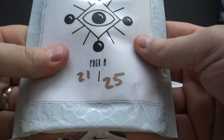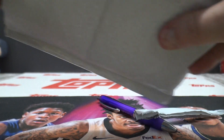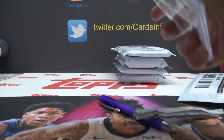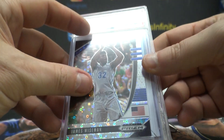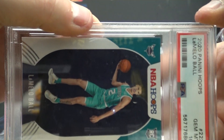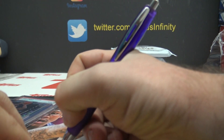Pack 21, Irving. Irving, is this yours? James Wiseman and LaMelo Hoops gem mint 10. LaMelo Balls — did you think you'd pull a Ball when you got into this break? Well you did. There you go Irving.